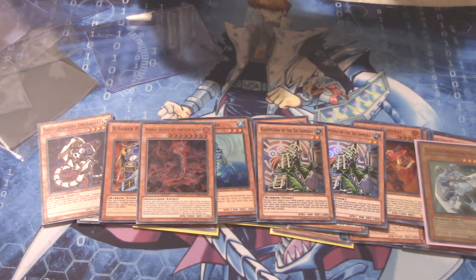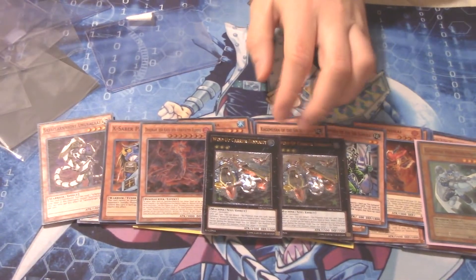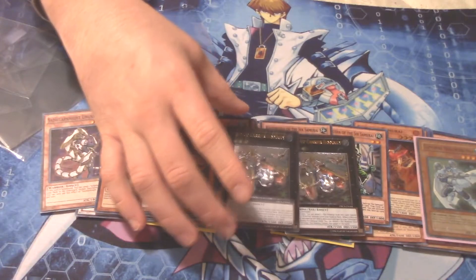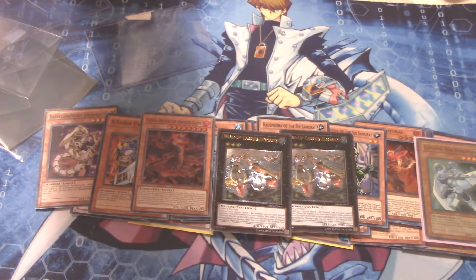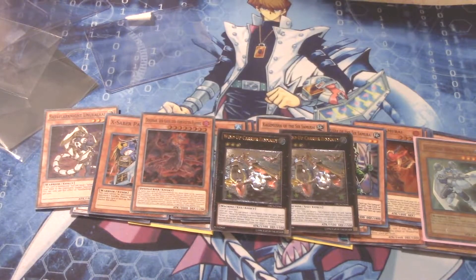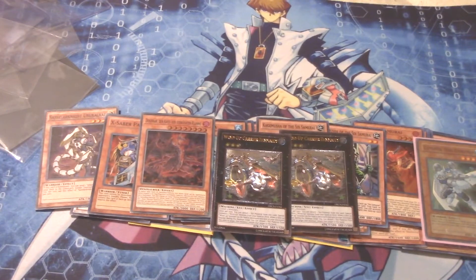Next up we have two Wind-Up Zenmaines Ultimate Rares — and yes, this is banned, but I have a feeling one day it will come off the list. I already have a third, but I wanted two more just for that day. Right now they're like five dollars, but I think when it comes off the list it'll probably be ten to fifteen, maybe twenty with hype. The same thing happened with Shi En — I had my one Ultimate and when it came off the list and went to two then three, the price skyrocketed. You never know, so even if a card is limited or banned, pick up extra rarities just in case.